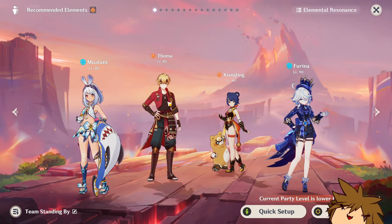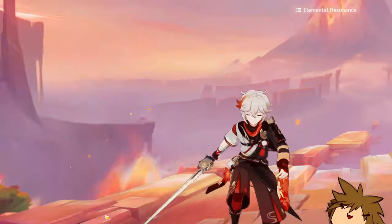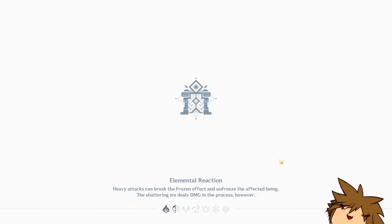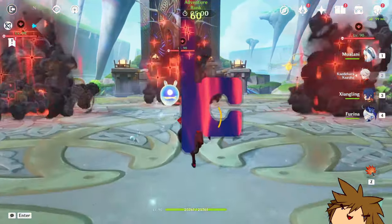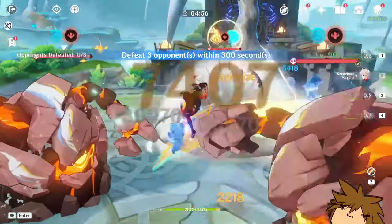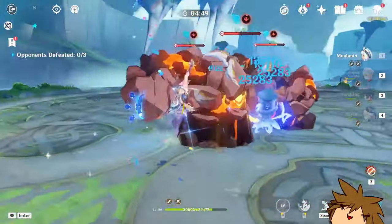As for her talents, they are all important — from normal attacks, to the elemental skill, to the elemental burst, they all play a role in her kit. I recommend prioritizing the elemental skill first, then the burst, then normal attacks, but normal attacks are just as important as the others. Try to level all of them up — they all play a role.